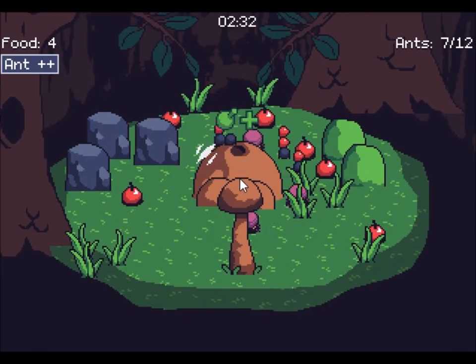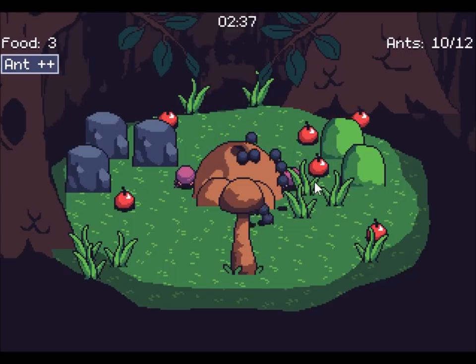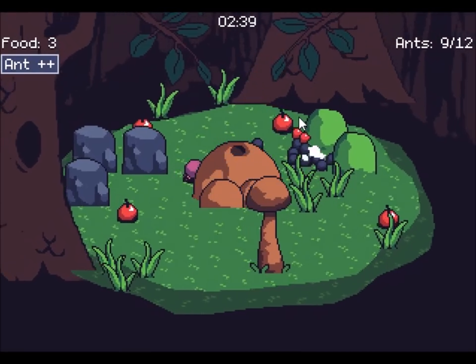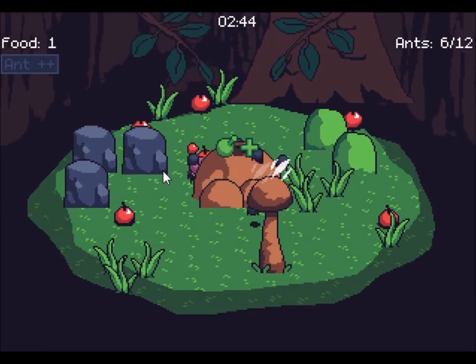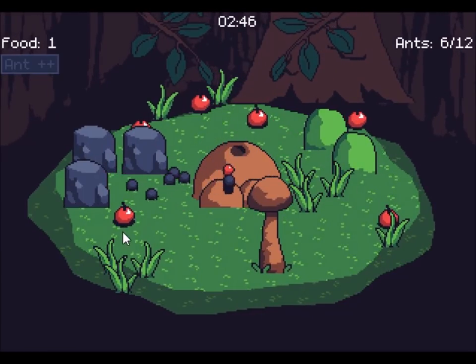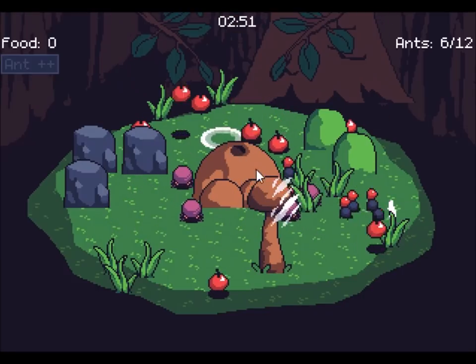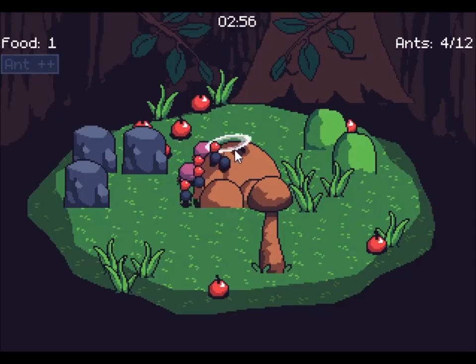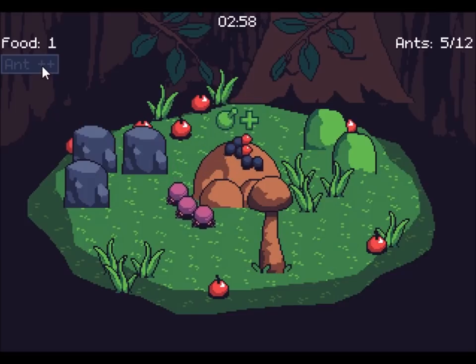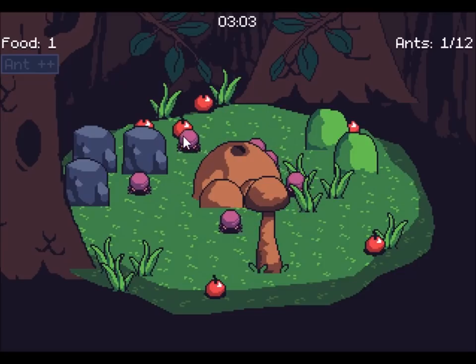Rotate and get more food. This guy's getting tougher and tougher. Woah, there's more! I think I'm dead. I've only got four ants left. Get up there and put the food back. Come on, food. I got one ant left. I'm dead. Rest in peace.